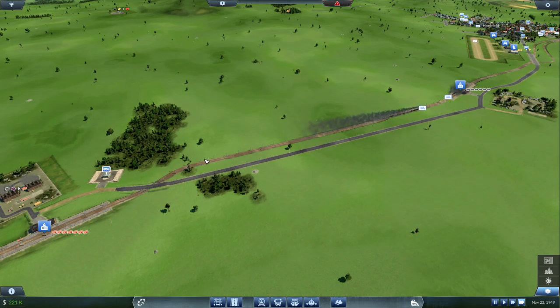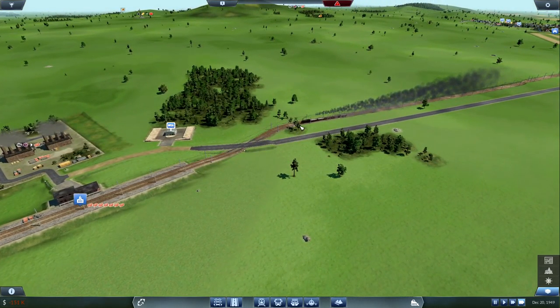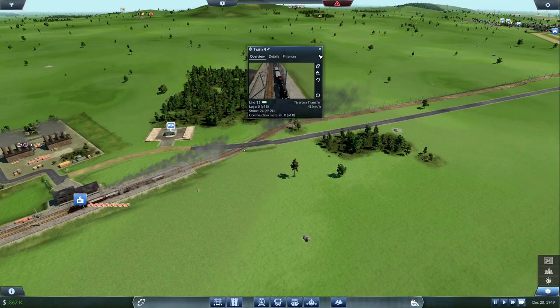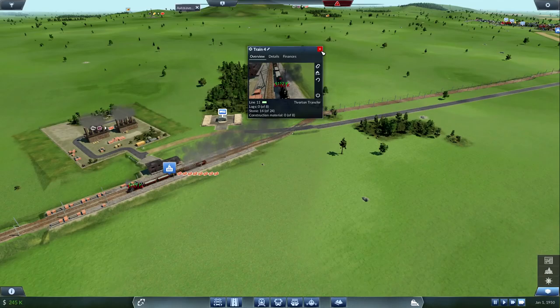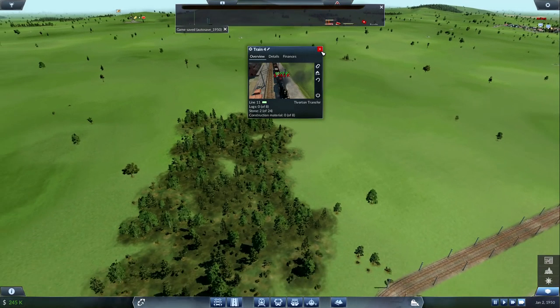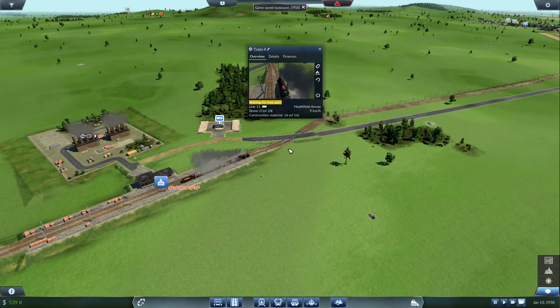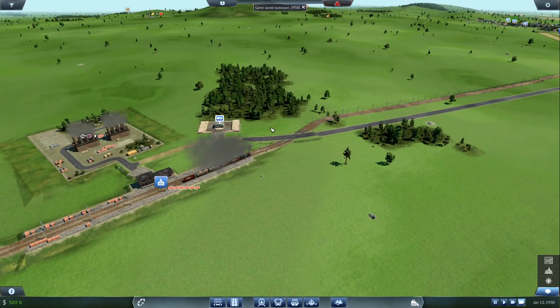I feel like it's compensating for the fact that we can deliver more. Would have been better if we kept all these from flipping around, but hey, it works. Did it pick up stone? It did pick up stone. Unlocked something else — a bunch of big-ass ships. And we got a bunch of construction material now. Nice.